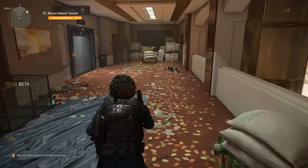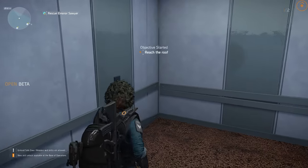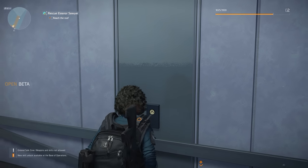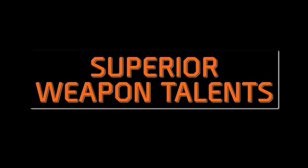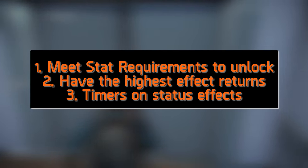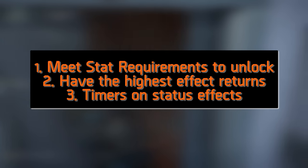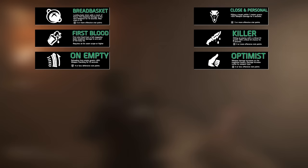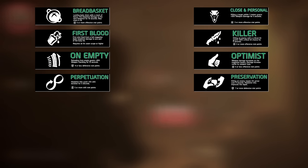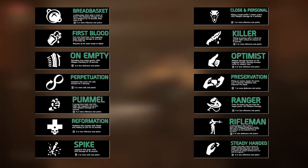Towards the end of this video I will discuss how Weapon Talents appear on your weaponry, but for now let's move on to the third and final category: Superior Weapon Talents. Superior Weapon Talents require the agent to meet a set of stat requirements to activate, have some of the highest returns, and typically have a timer for how long the effect is active. Superior Weapon Talents include Breadbasket, Close and Personal, First Blood, Killer, On Empty, Optimist, Perpetuation, Preservation, Pummel, Ranger, Reformation, Rifleman, Spike, Steady-Handed, Strained, and Vindictive.